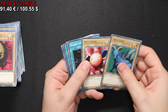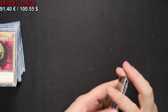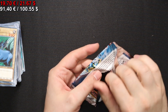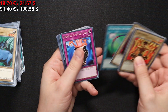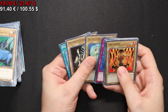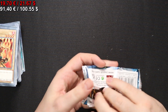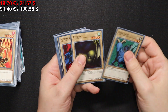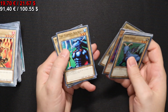On to the next pack, where we have another Stop Defense. Second to last pack — let's see what we can get. We have a Dragon Capture Jar once again. Last pack, fingers crossed. We have an Armed Ninja — and that's it, I'm afraid.